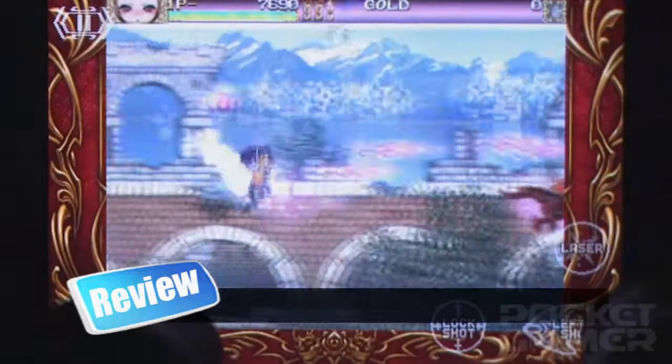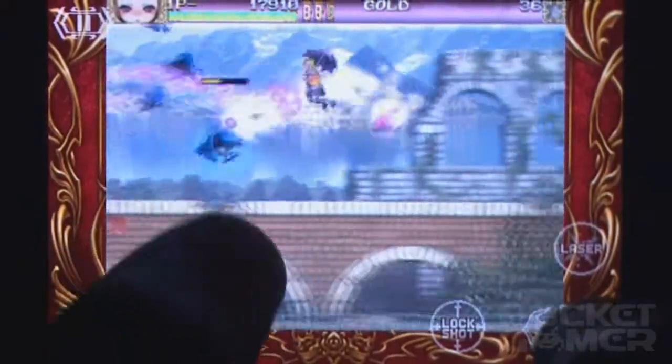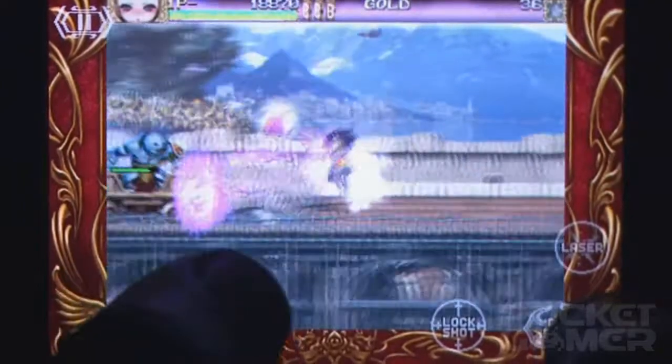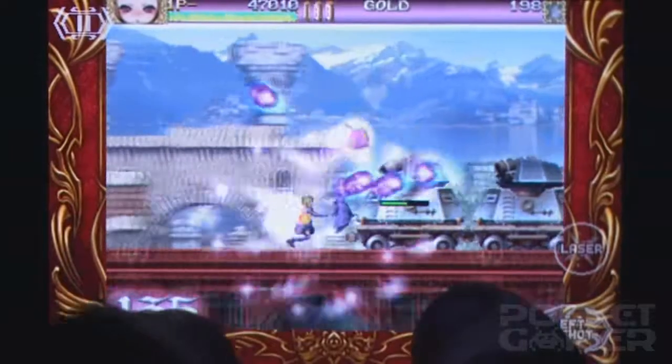Cave's catalogue of bullet-hell apps has had a pretty common goal – dodge the bullets. In Dodonpachi and Espgaluda 2, the floating enemies and scrolling backgrounds play second fiddle to the gaudy neon ordnance that floods every screen. Baddies spew out waves and curtains and slithering tendrils of hot pink bullets and cool blue missiles, while your bullet-bursting hero calmly maneuvers into cracks and slights between lines until a boss character rears its ugly pixelated head.